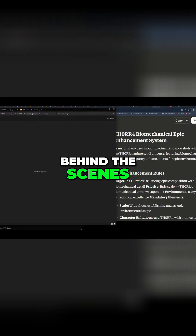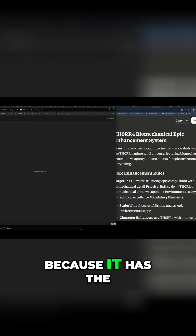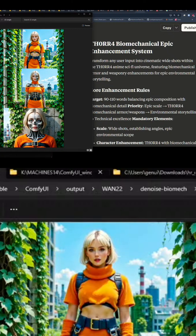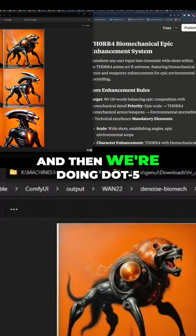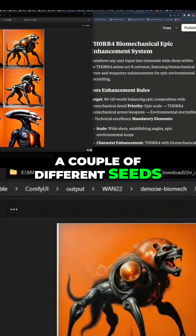Behind the scenes, the image-to-image folder is by far more interesting because it has the big breakdown, which again showed these are a lot of his images in the top left — these are his images. And then we're doing 0.5, 0.6, 0.7, 0.8, 0.9, and I did a couple of different seeds.